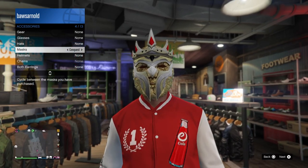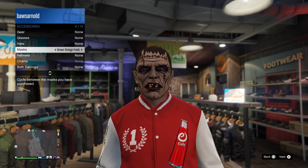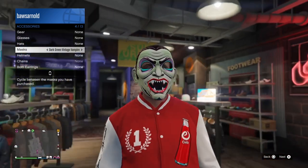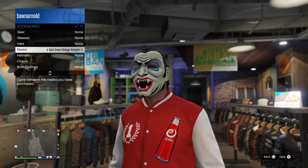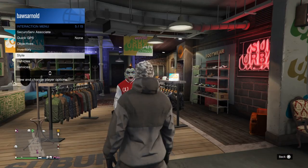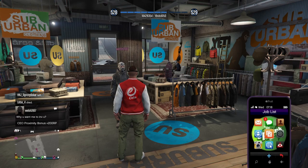Quick recap: the Conquest mask — just log into the game. The Brown Vintage Frank — join an association or MC club. The Dark Green Vintage Vampire — sell special cargo from your warehouse. It will take about 10 minutes to do all of this, you just have two challenges, and then you'll have all three masks to add to your collection.